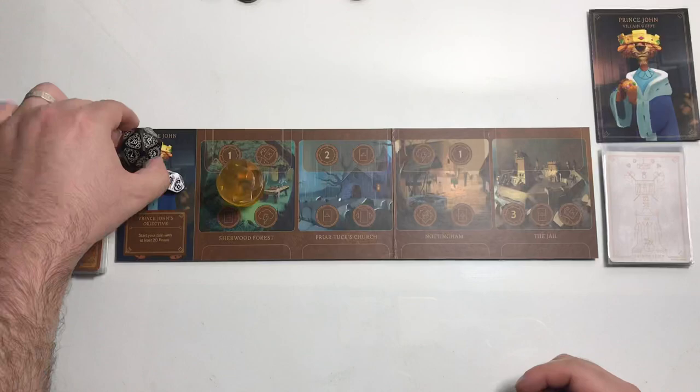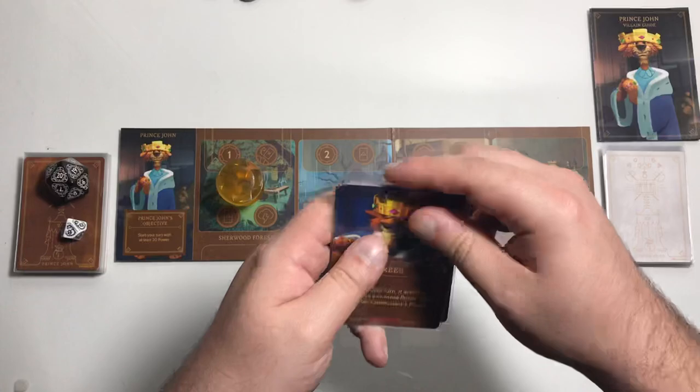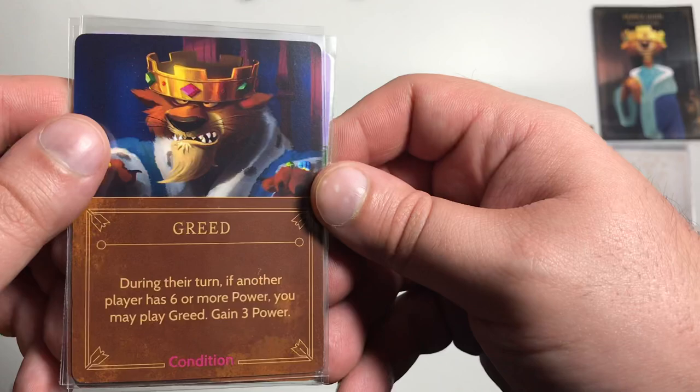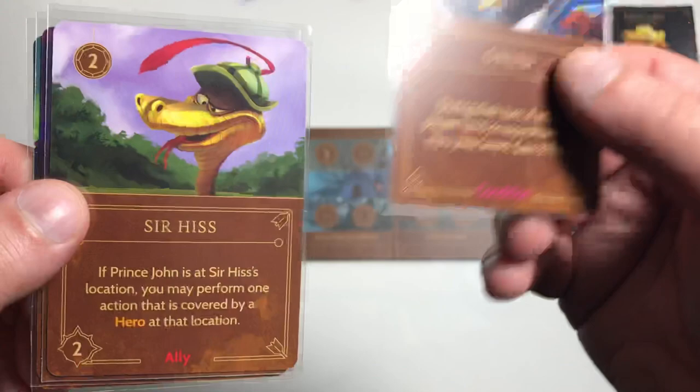We start by drawing four cards. So: Greed, a condition card — during their turn, if another player has six or more power, you may play Greed to gain three power. The way I play condition cards in solo mode is I have to meet the condition, and if I do, I can play the card as a free card action.